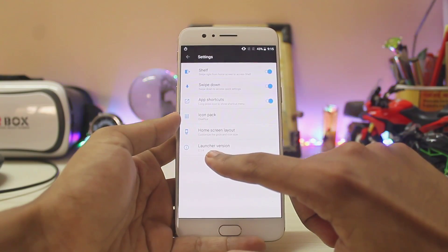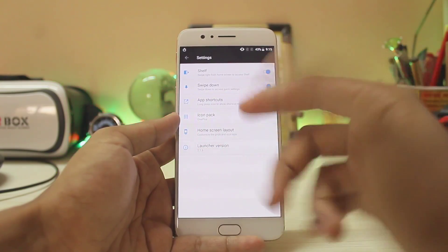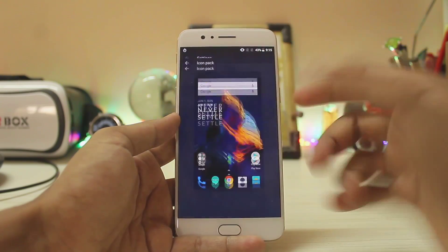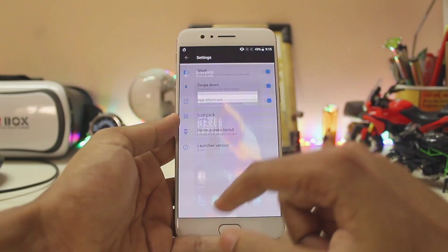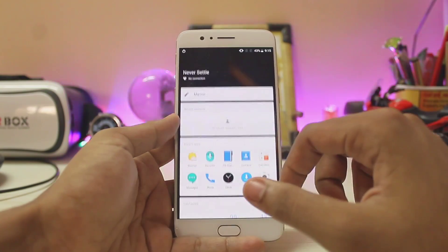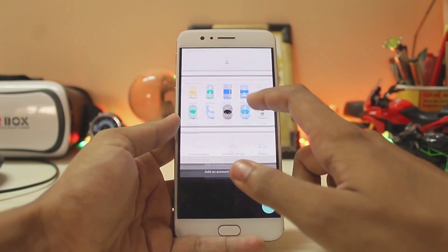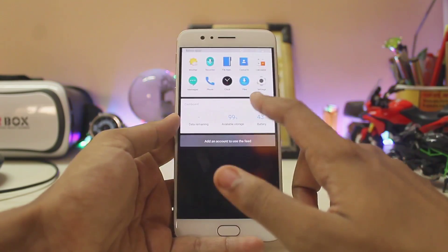In the settings, you can see the launcher version is 2.1.6. There are not many changes — you have app shortcuts, icon packs you can download, round icons to match themes, and some newer widgets with Oreo. The feed animation with the blur doesn't lag anymore; it was a bit stuttery before but now it's smooth.